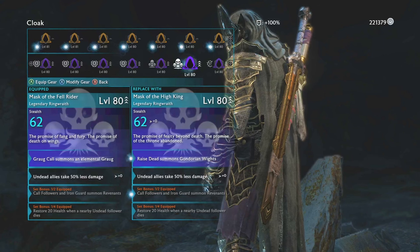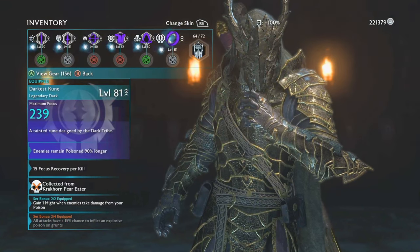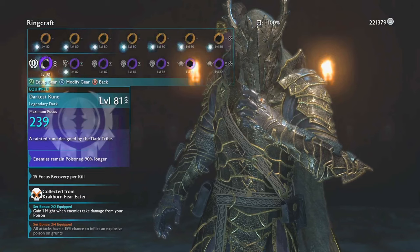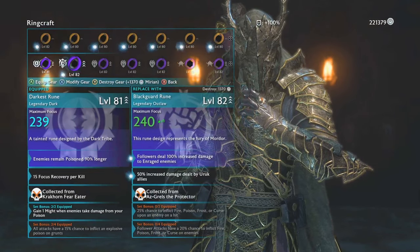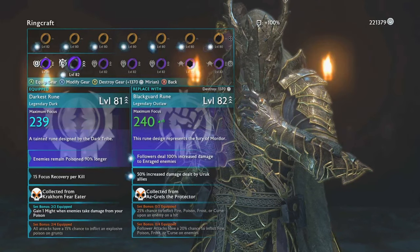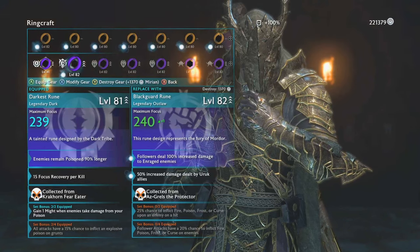I go with the elemental grog one because I love it and I think it's the coolest looking helmet. For rings, I go for this ring which increases how long people stay poisoned — I've got kind of a poison build right now. This other ring is pretty good as well; it increases the damage that followers do to enraged enemies, which is really good because whenever you get to a high level, most of the orcs you find are going to be enraged constantly.